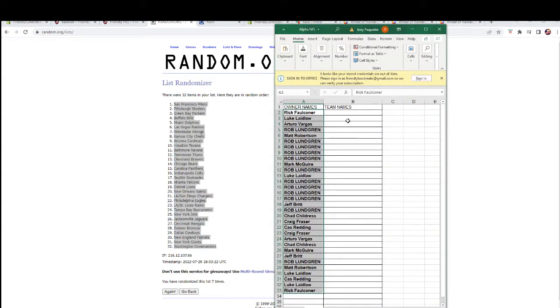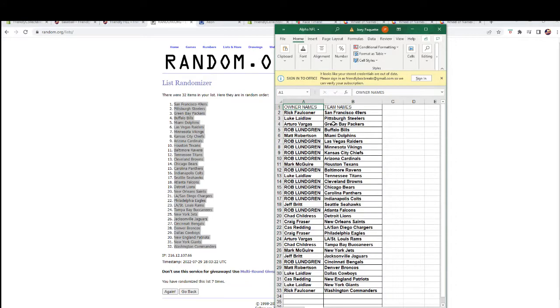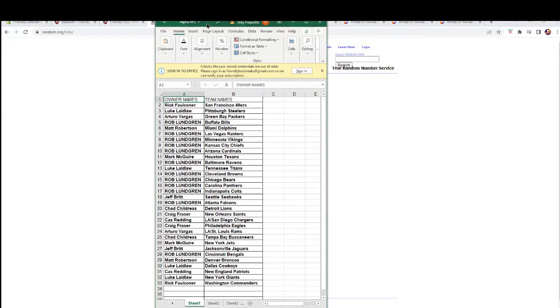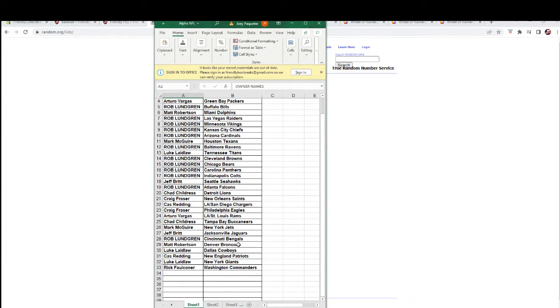We're gonna take and paste that into our NFL sheet. Let's see who everybody has. Rick F, you've got the 49ers. Luke L: Steelers. Arturo V: Packers. Rob L: Bills. Matt R: Dolphins. Rob L: Raiders, Vikings, Chiefs, and Cardinals. Mark M: Texans. Rob L: Ravens. Luke L: Titans. Rob L: Browns. Bears, Panthers, and Colts. Jeff B: Seahawks. Rob L: Falcons. Chad C: Lions. Craig F: Saints. Cass R: Chargers. Craig F: Eagles. Arturo V: Rams. Chad C: Bucks. Mark M: Jets. Jeff B: Jags. Rob L: Bengals. Matt R: Broncos. Luke L: Cowboys. Cass R: Patriots. Luke L: Giants. And Rick F, you've got yourself the Commanders.